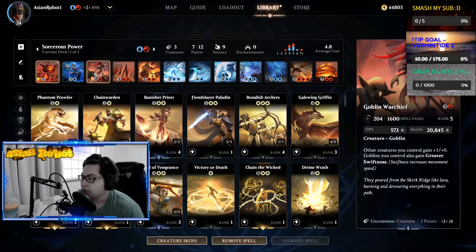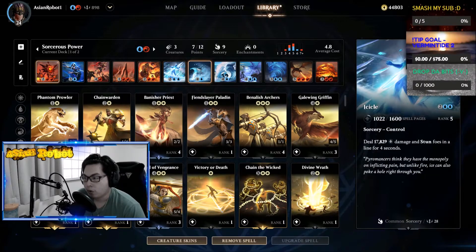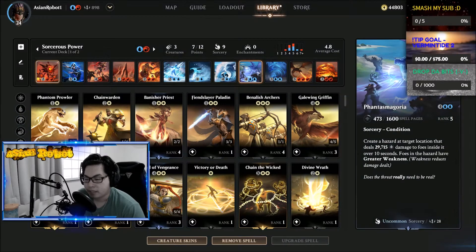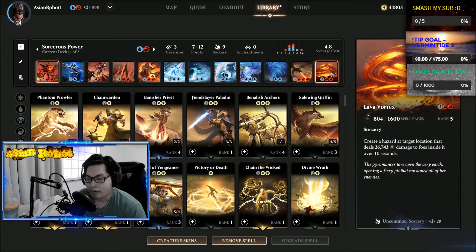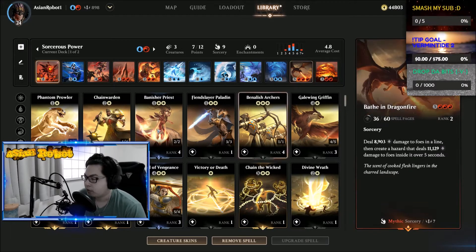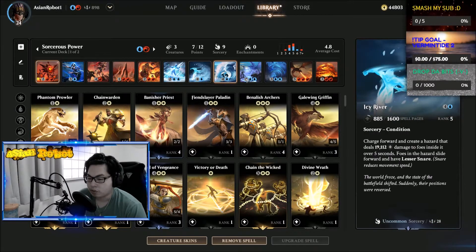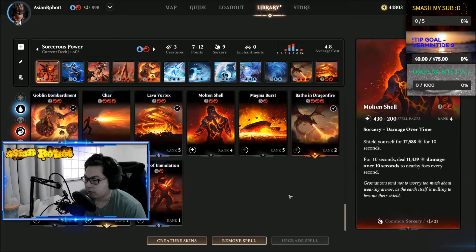For spells I use: Earth Spike, Goblin Bombardment, Icicle, Icy River, Tidal Wave, Phantasmagoria, Tornado, Bathe in Dragonfire — if you don't have it, substitute something else — and Lava Vortex. Bathe in Dragonfire is a mythic so you may not have that one, but other than that I don't use any super special spells.